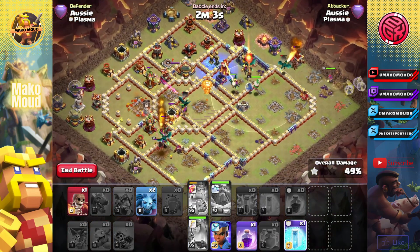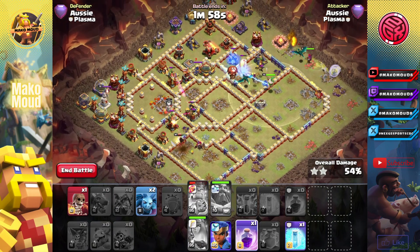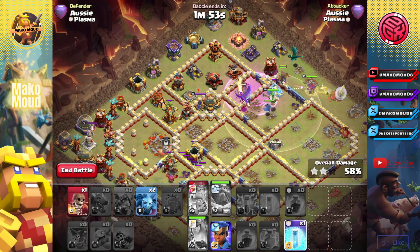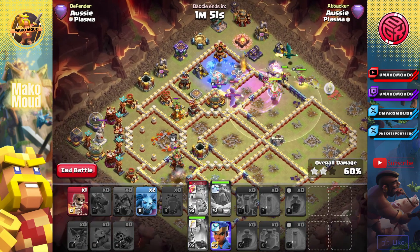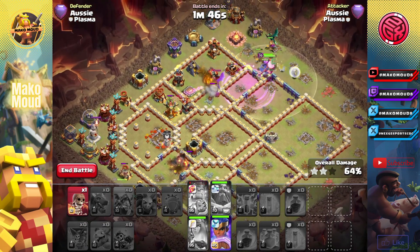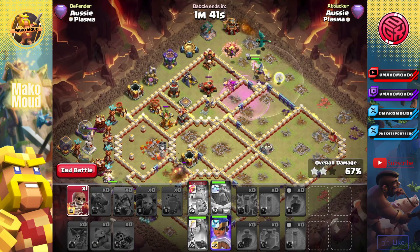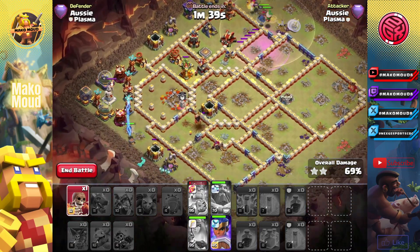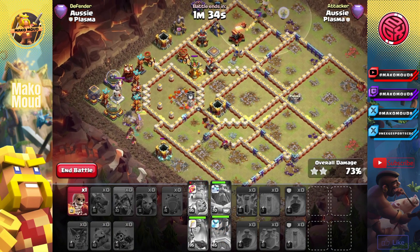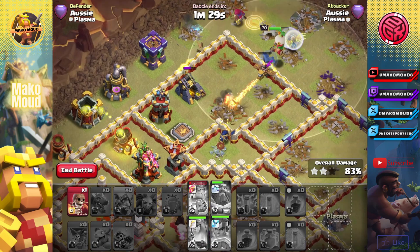Let's freeze this. We have a lot of dragons left alive. Let's rage that top section and get that scattershot. King can get that. Let's put the RC down there with two minions just to clear it up. Queen and RC should be able to clutch this up now. We still have the king alive breaking a wall. Use the hog rider puppet. We have a dragon rider still alive — it got the scattershot.